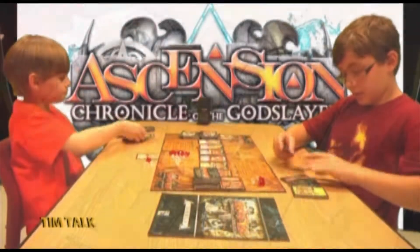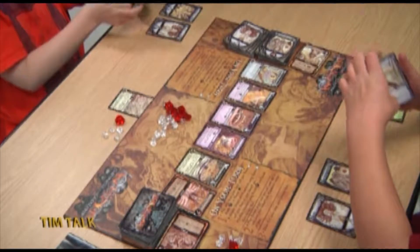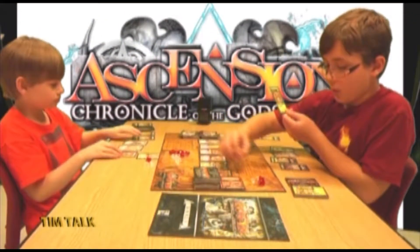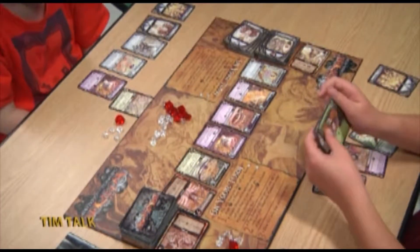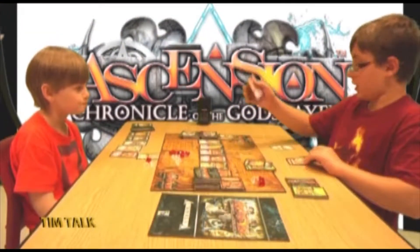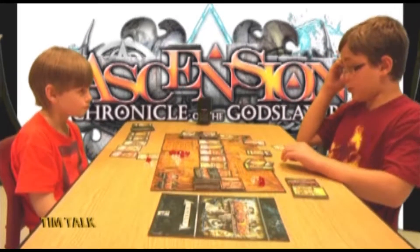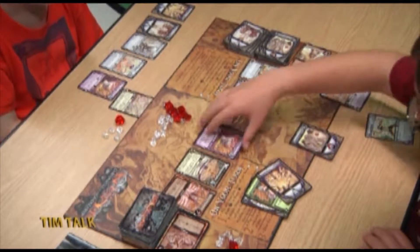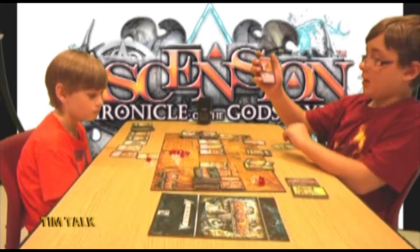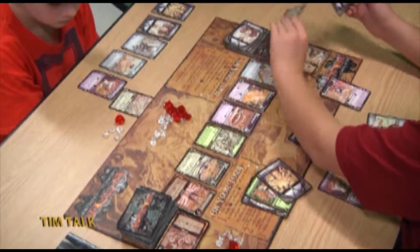Pierce draws cards including the Aura Initiate, which lets him draw one more card, and the Lifebound Initiate giving one honor and one rune now. His Mystic gives two runes, plus an apprentice, totaling four runes. The Shadow Star void construct gives him one power, and with his heavy infantry that's three power. He buys the Shade of the Black Watch for four runes — a void hero giving two power and letting you banish a card — plus two heavy infantries.